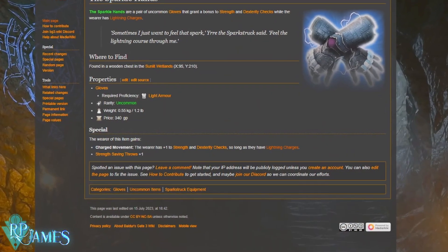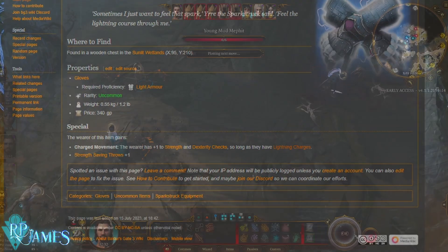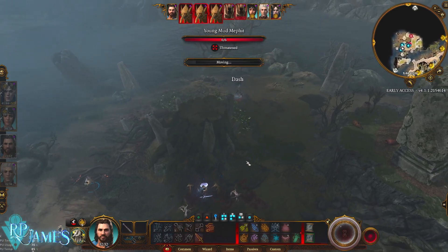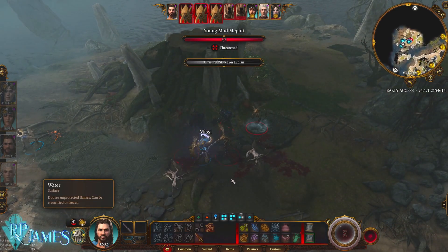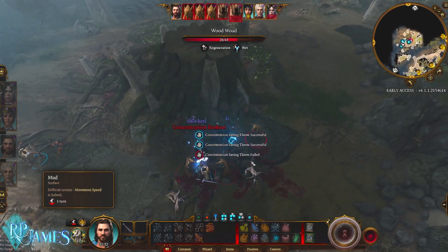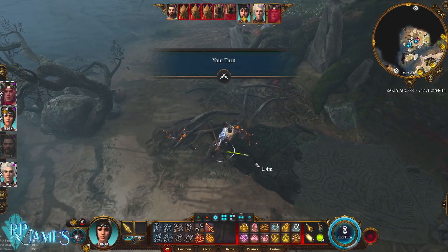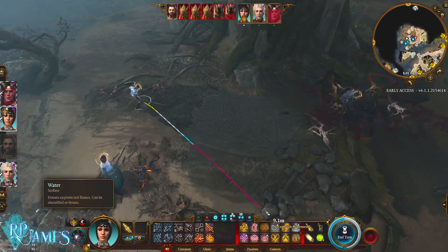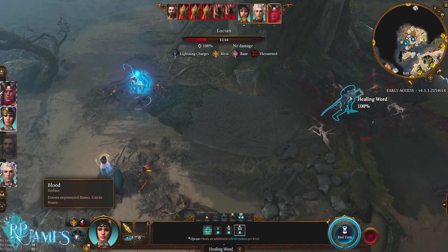And then finally, we're going to have the Sparkle Hands. What they are going to do is essentially give us a plus one to Strength checks whenever we have lightning charges. And with this character build that we have right now, we are always — always, always — going to have lightning charges at all times. So basically, if you combine all of that together, you're going to become a god of thunder.